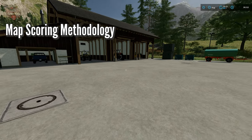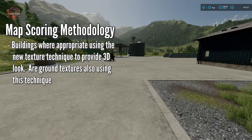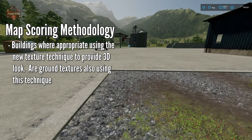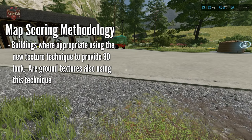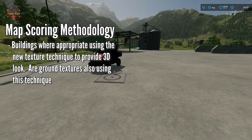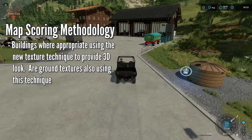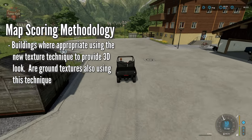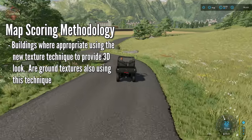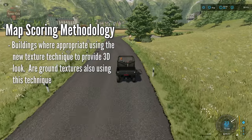The next aspect we're going to look at is: are a significant portion of the buildings using the new parallax occlusion technique, and is the ground using the new parallax occlusion technique? It's pretty easy to see — we can look at rocks and see if they're standing out. The rocks are indeed standing out here, so this map does have ground textures using the parallax occlusion technique. However, I do not believe the buildings are taking advantage of this — they appear to be the same buildings we had in FS19. So this map would probably get a half score on our fourth metric.